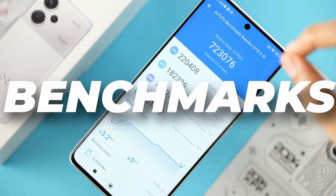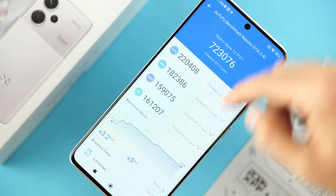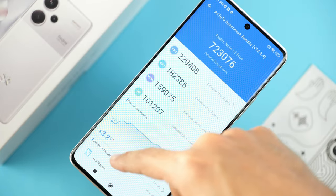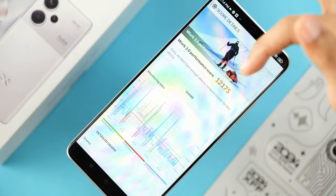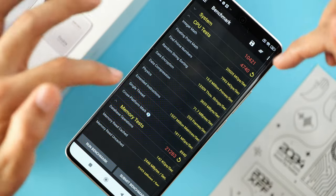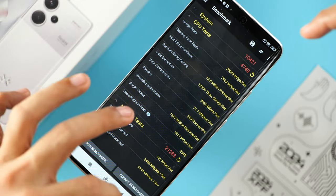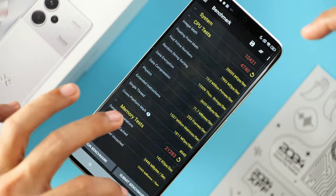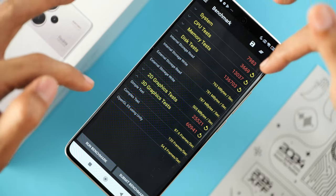Here are a few benchmark results. In Antutu we scored 723k with a temperature change of 3.2 degrees Celsius. For PCMark we scored 12k. In PassMark we were able to score a high of 10,421 points in one test; however, in another test we only scored 7.9k points.